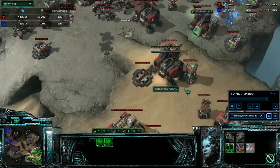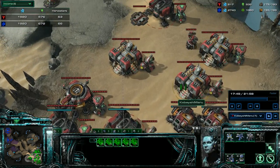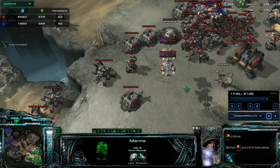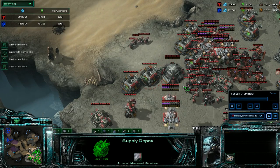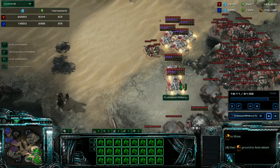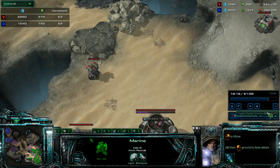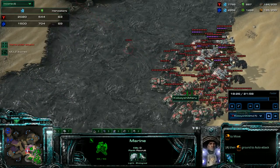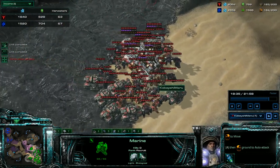Maxed out at 17 minutes. Getting my armor upgrades. Building marine marauder, building medivac. Now I start to select my army, put my tanks on the hotkey, move my units out, and I begin to push out. The third is protected. The force is moving out - I send marines in all directions, keeping on building production facilities.